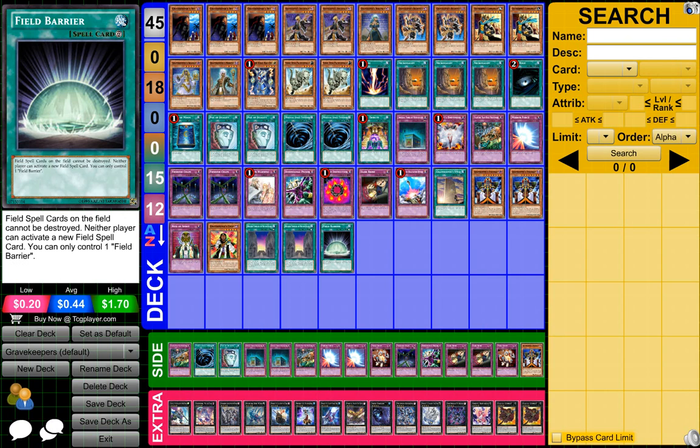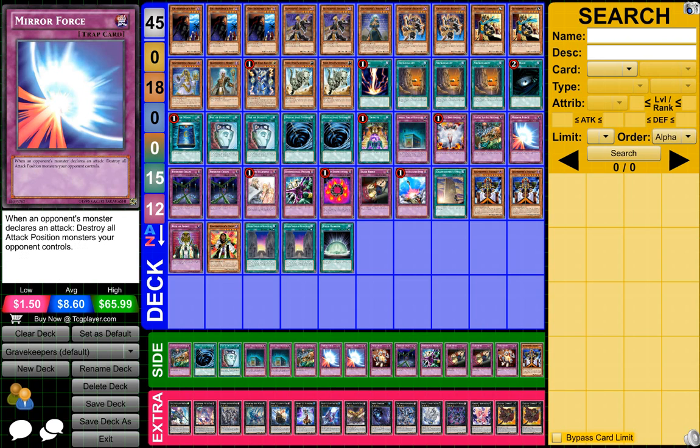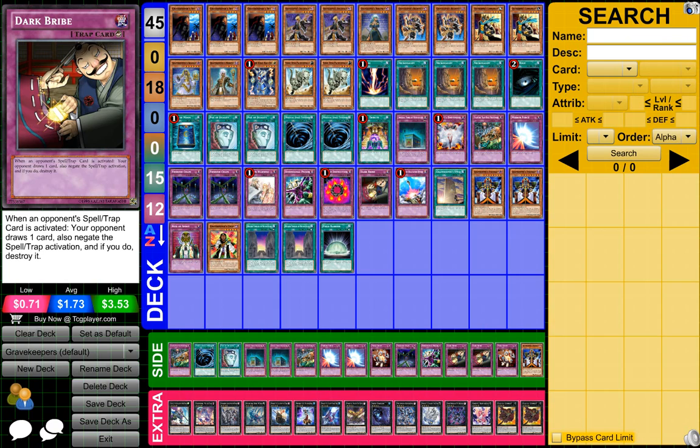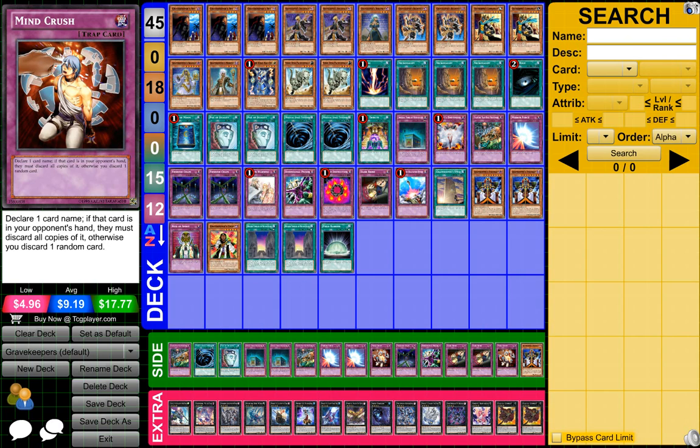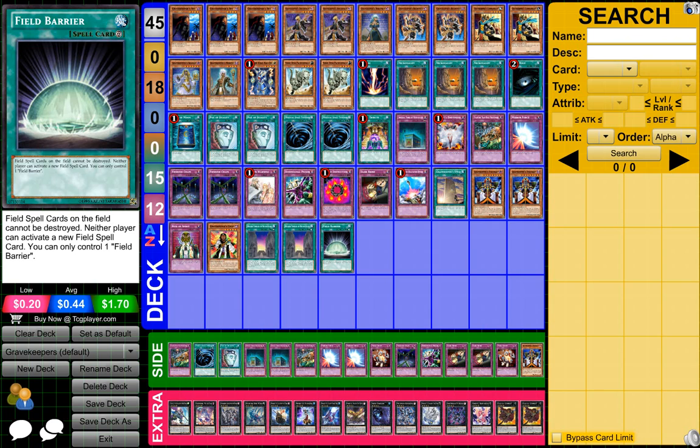Then in the side deck, pretty much have all the cards here, pretty much the exact same cards, but they're just extras in case I want to substitute certain cards in or take certain cards out that I don't like. And also there's 2 Mind Crushes, just in case I want to take out certain cards I don't need.